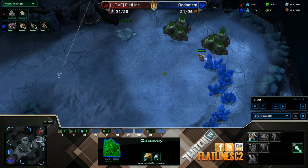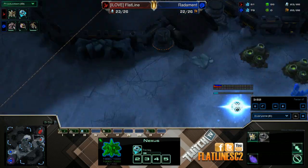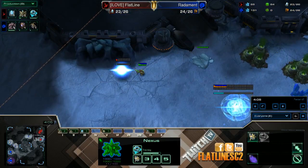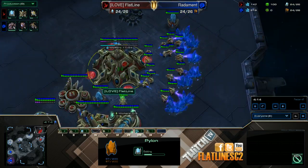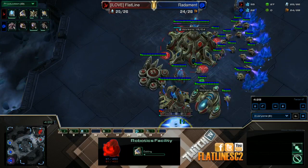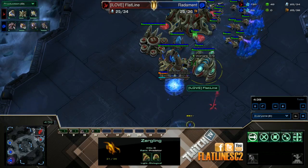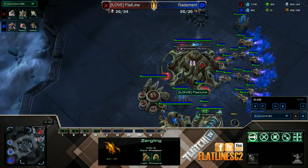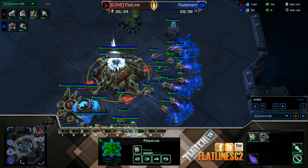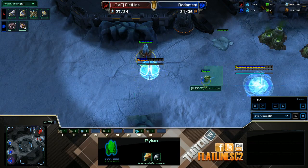Make a zealot — this is just in response if they go for a six-pool or anything — but he's not doing that so I cancelled it. Get your nexus at 21, then get your mothership core, and then your pylon at 23 supply, still making probes. Then make a robo at 25. He's going to see it — get your forge at 26, still making probes corner-boosting them, and finish out the wall off with another gateway.